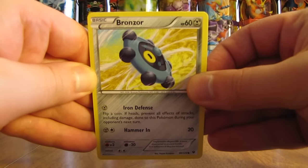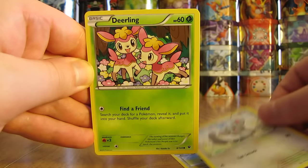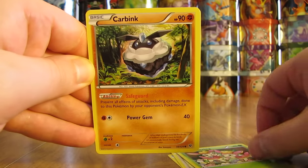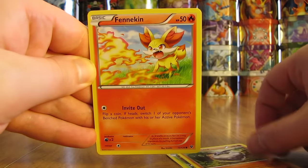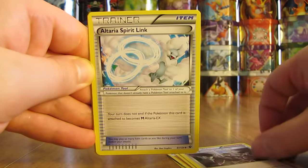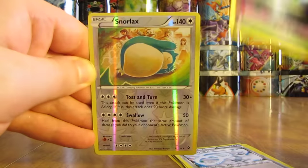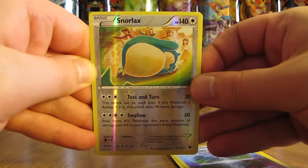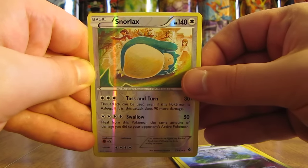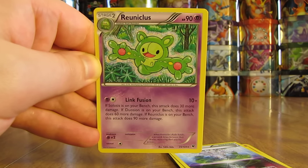Third pack starts off with a Bronzor, Minccino, Deerling, Carbink, Fennekin, Team Rocket's Handiwork, Altaria Spirit Link, Chaos Tower. The Reverse Holo is a Snorlax — a Rare Reverse Holo, very nice. And the final card in the pack is a Raichu non-holo.